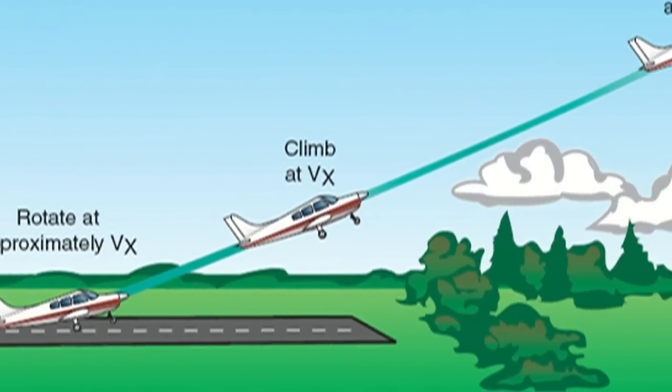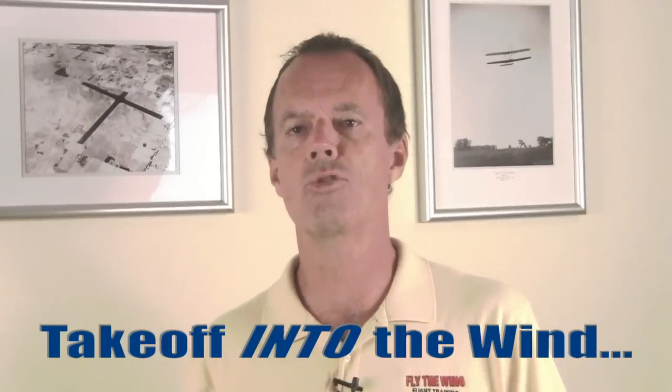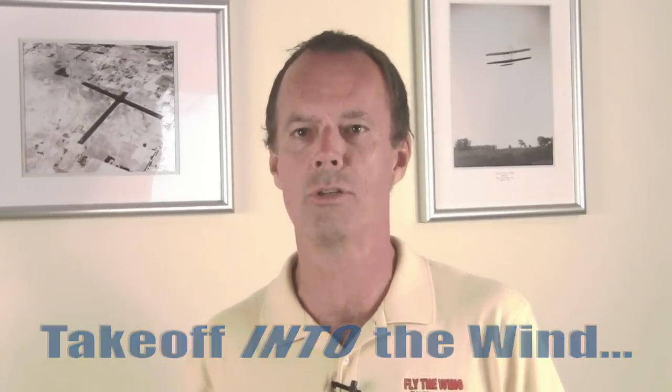A short field takeoff requires you use the full runway. Holding brakes may not shorten the run, but it'll assure you have full power and engine instruments are in the green before you start barreling down that short runway. Avoid taking off from a short runway with a tailwind if possible. Remember a strong headwind will serve to decrease your takeoff run.